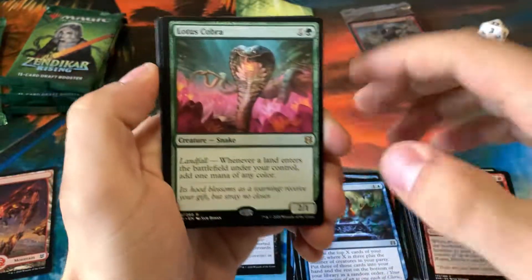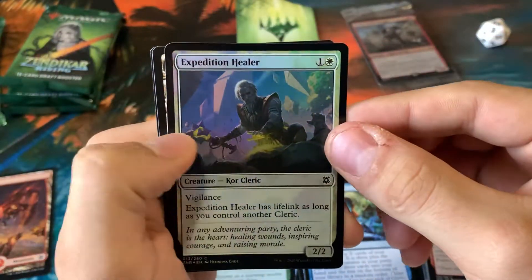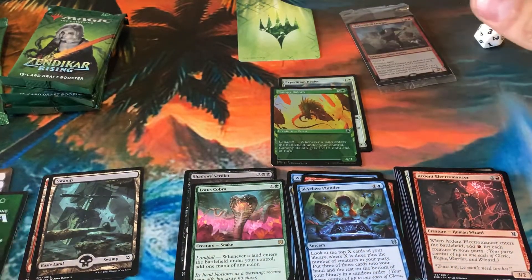Lotus Cobra — very nice. Whenever a land enters, it lets you add one mana of any color. Very cool, that's a very iconic card for sure. And an Expedition Healer — actually that's not the first foil, because we got that Canopy Baloth one earlier.